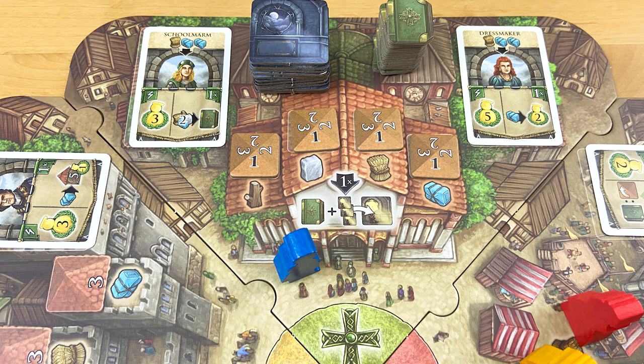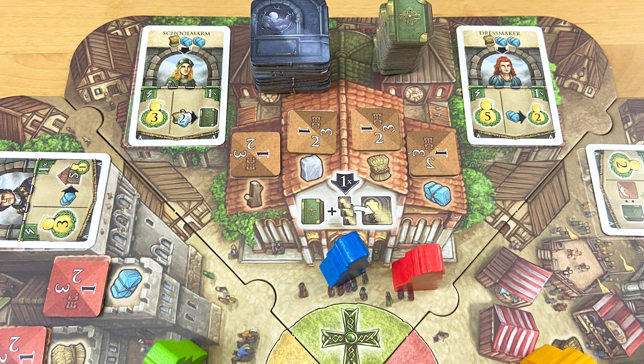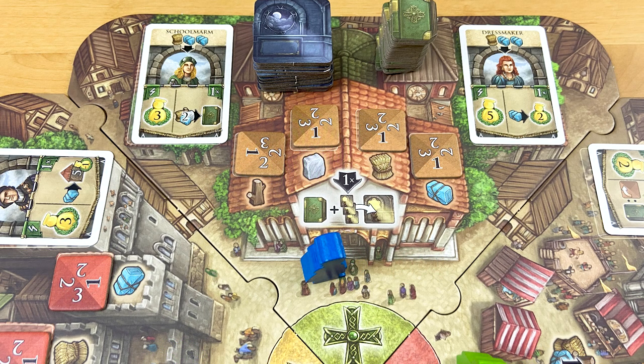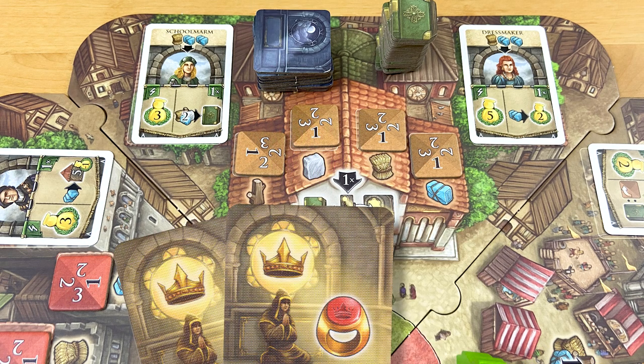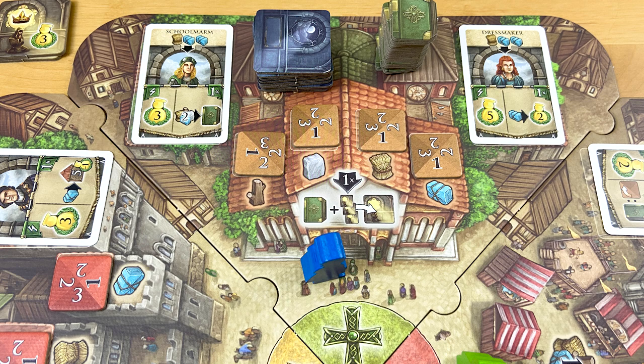The city spaces let you do different things depending on where you land. In the cathedral, you pay a certain number of resources to gain a book. So if you decided to pay wood, the marker says you need to pay one wood for a book. Then you rotate the marker so the next person who visits the cathedral and wants to donate wood has to pay two wood instead of just one. If the marker has rotated all the way around to the space with the player count symbols, discard the marker and go with the exchange rate printed on the board. In the cathedral, you also get to grab three favor tokens from the stack, keep one, and discard the others. These favor tokens get you extra stuff when you land on the space they depict, and you cash them in — so they're a one-use thing at your discretion.